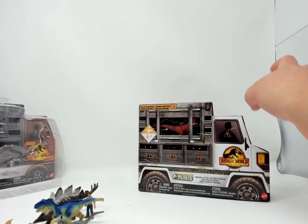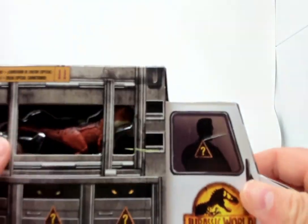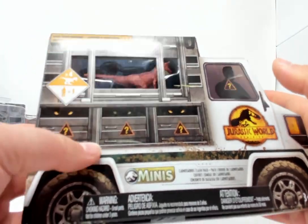We'll set these guys aside and have a look at the Carnotaurus Clash Pack. Having a look at the box — it looks like a truck with cargo on the back, cargo containers.